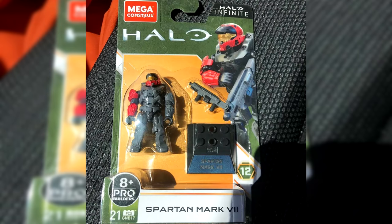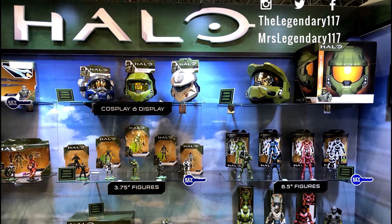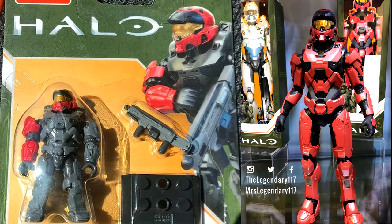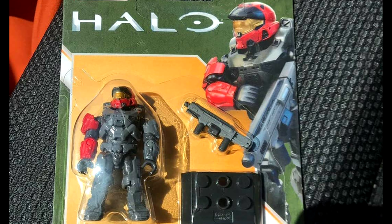As for the Mega Bloks Spartan — this isn't actually the first time we've seen it. Back in February at New York Toy Fair, we saw a full-size version of it, and besides the armour plates, this Mega Bloks Mark 7 looks pretty much identical to it. The colour's interesting as well, it almost looks like a painting mistake, but maybe it's an indication that Infinite is going to have super in-depth colour customisation for the first time in Halo's history, giving us the ability to colour our Spartan via armour piece, as opposed to just doing primary, secondary, and tertiary colours. I really hope so — being able to colour each armour piece individually would be really, really cool. Fingers crossed that this isn't a painting mistake.